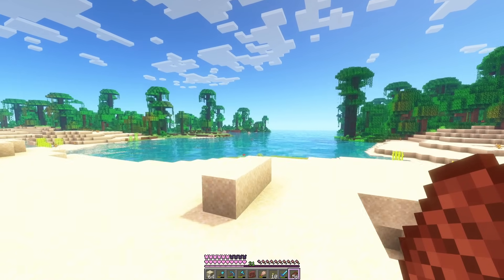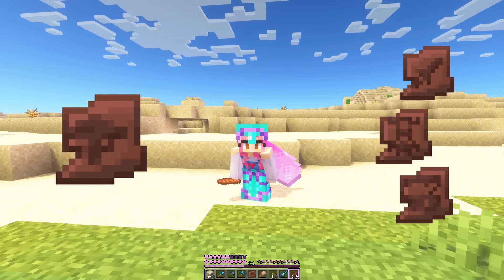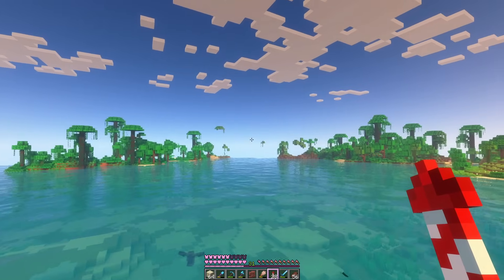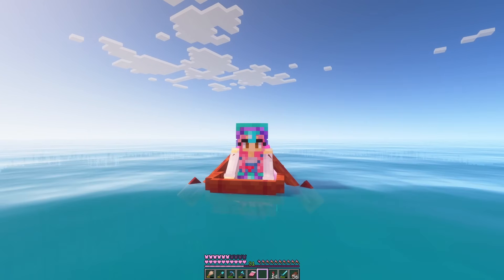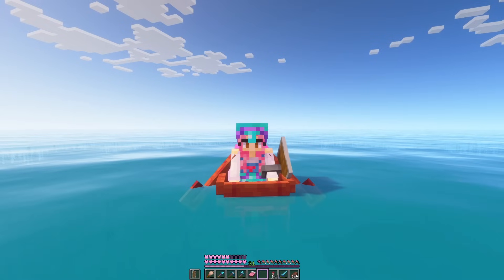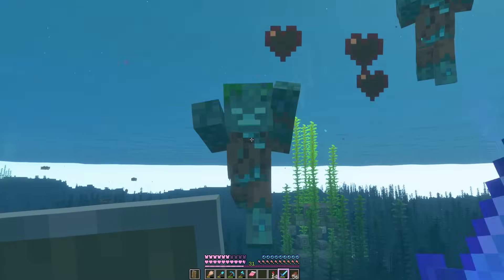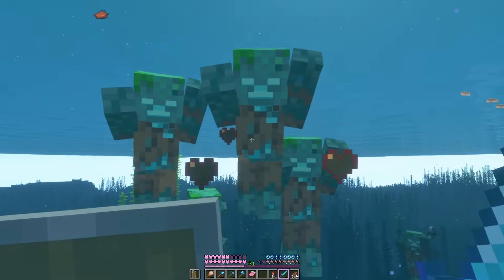Lucky for us I think we're already at an ocean, which will help with the next ones. We need the shelter pottery sherd from the warm ocean and then a few from the cold ocean. And we've found a cold ocean and our first ocean ruins to have a look in. I'm actually a little bit scared - I just made a shield because it's one of those triple ruins and it looks like there's a lot of drowned down there and there might be a trident guy. So we kind of have to get rid of these guys in order to search the ruins in peace. Oh there's so many.